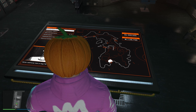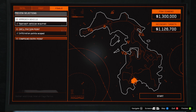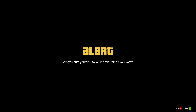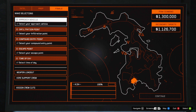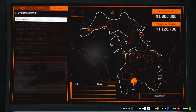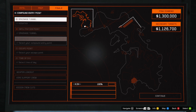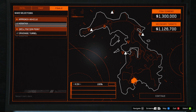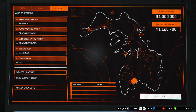Right here I have a mission lined up and it just so happens to be the Pink Diamond. We're going to go ahead and do this solo. The approach vehicle is always the Kasatka, the infiltration point is always the drainage tunnel, the exit is on main dock, and the time of day is daytime. That's our setup.